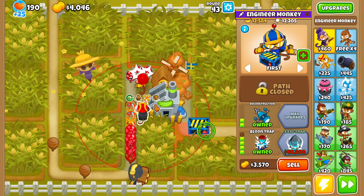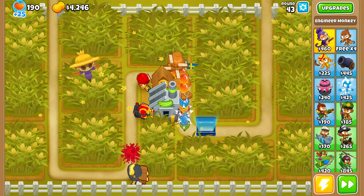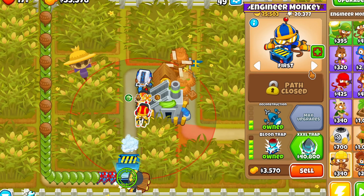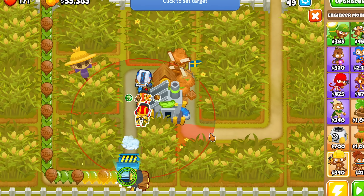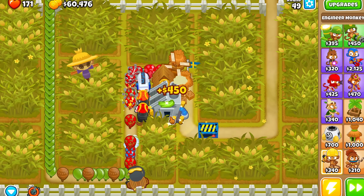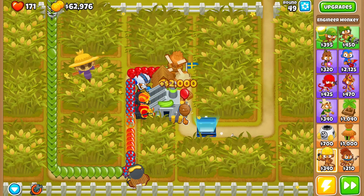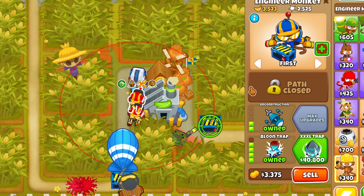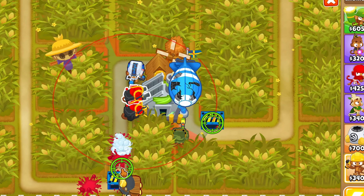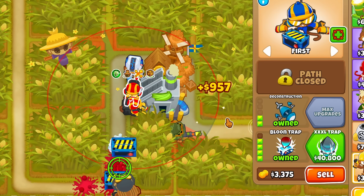For many rounds, such as 43, we need to retarget the trap mid-round to avoid leaking bloons, as the trap gets overrun by ceramics. After upgrading the uppermost Engie to an overclock, it's time to get a second bloontrap since one is no longer enough, and you'll still need to retarget them frequently. Round 50 was tough to not leak, and to pop the Moab I decided to get a sniper in the back, since we'll need him there later for his cash-generating ability.